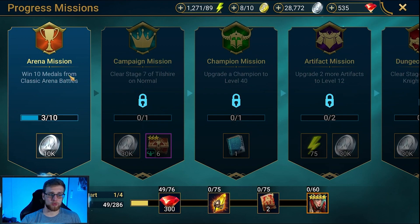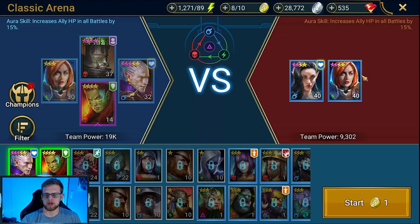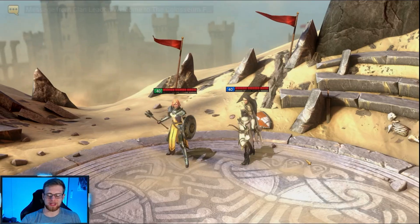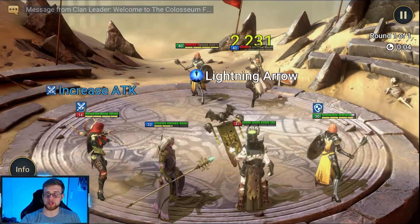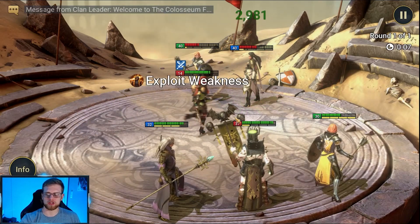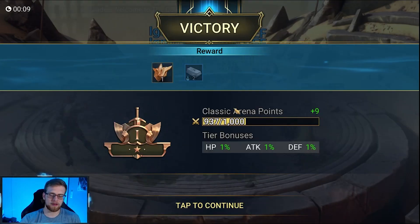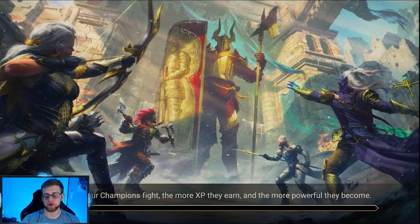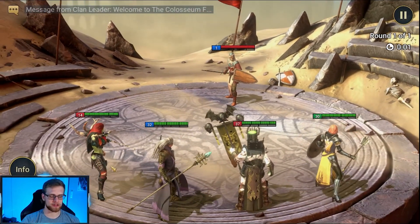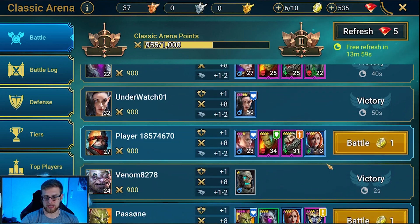We're at this mission — win 10 medals from classic arena battles, which since we're in Bronze 1 is basically win 10 battles in general. If we were in Bronze 2 you'd get two bronze medals per victory; higher arena you get more medals. Unfortunately we're just Bronze 1 so we've gotta win quite a few more battles. Luckily we have some people who are very kind, just putting a Death Knight on their team — gotta love the easy victories.